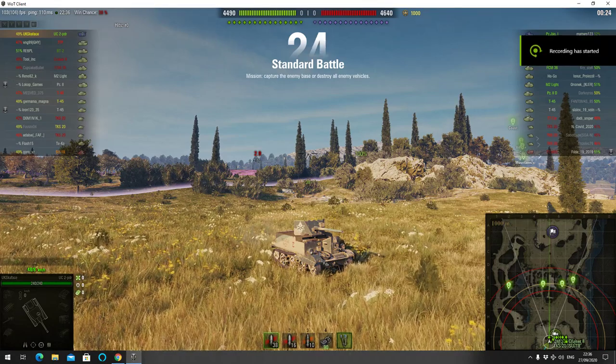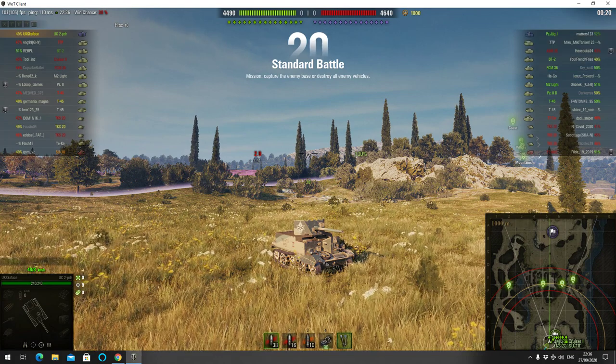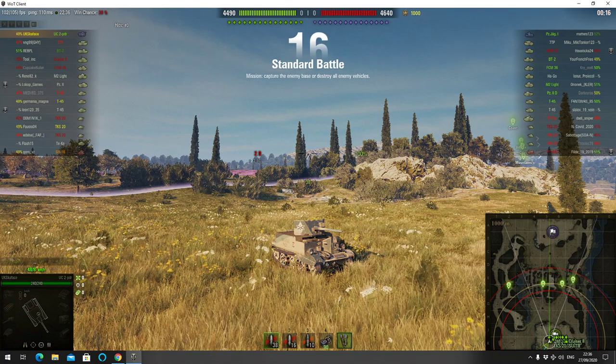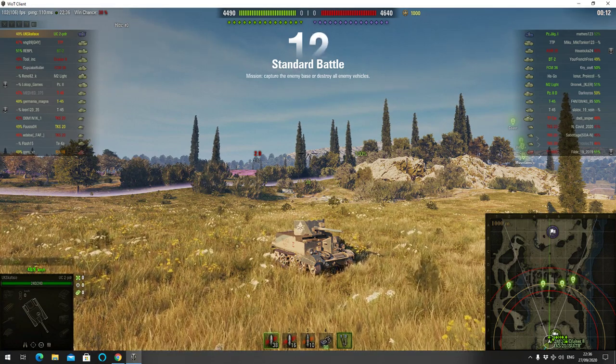Welcome back to WhatRTNibs for General Disturbance. This is a Universal Carrier 2 Pounder — a tier 2 British tank destroyer. It's located on the south spawn of Abbey and it's under the command of UK Scarface.